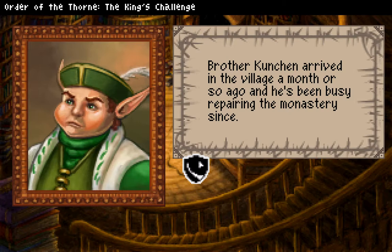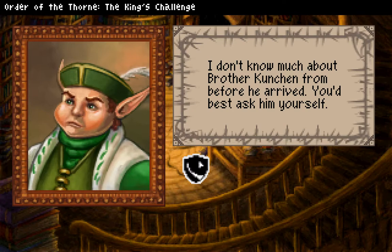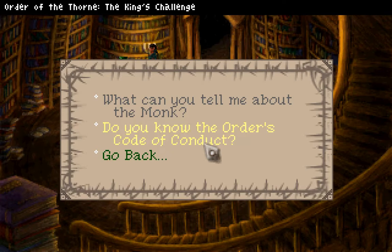If he's unknown, how do they know how to serve him? Their unknown god isn't a specific deity as such, but instead is a placeholder for other gods whose names and nature aren't known — and that's only my personal theory. Most people just see the order as benevolent knights and monks who help others. Brother Kunshan arrived in the village a month or so ago and he's been busy repairing the monastery since the place had been abandoned for the last few years since brother Chodak passed away.